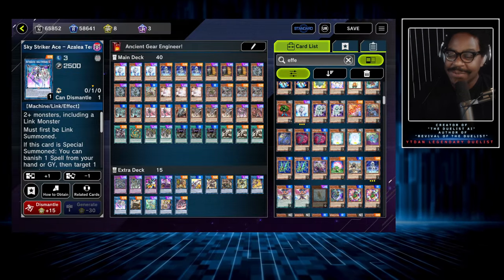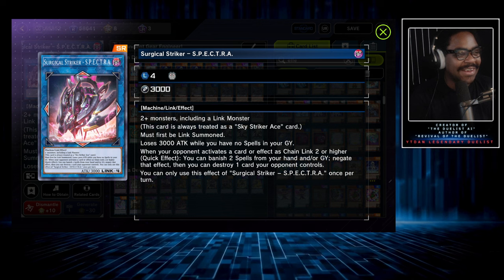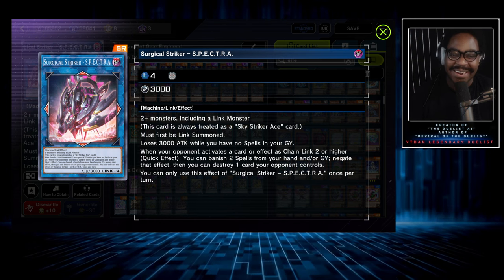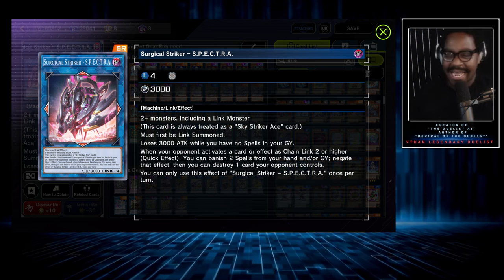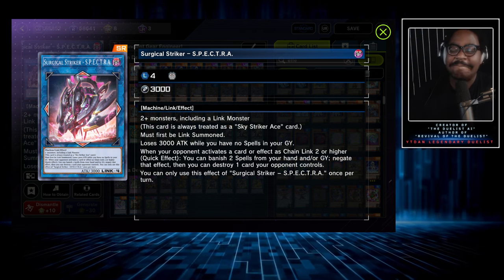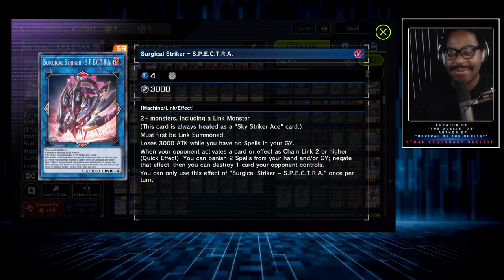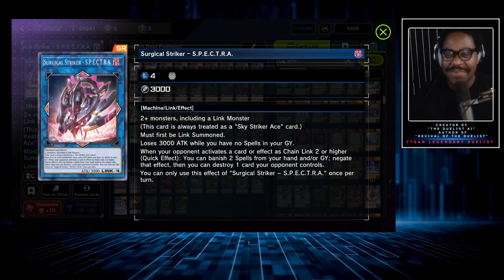Because Temperance is a Link 3 with no restrictions, we can go into our Link 4, which is my favorite: Surgical Striker Spectra. I love this card — not just because it says Negate, though that is my bias. It has an awkward negate that has to respond to a card at chain link 2 or higher, which is fine. Also, if there are no spells in the grave, this card's attack goes to zero. But if you activate a face-down spell, it resolves before the damage step, so it doesn't even go to zero — it goes straight to 3,000. Pretty cool and fun card.